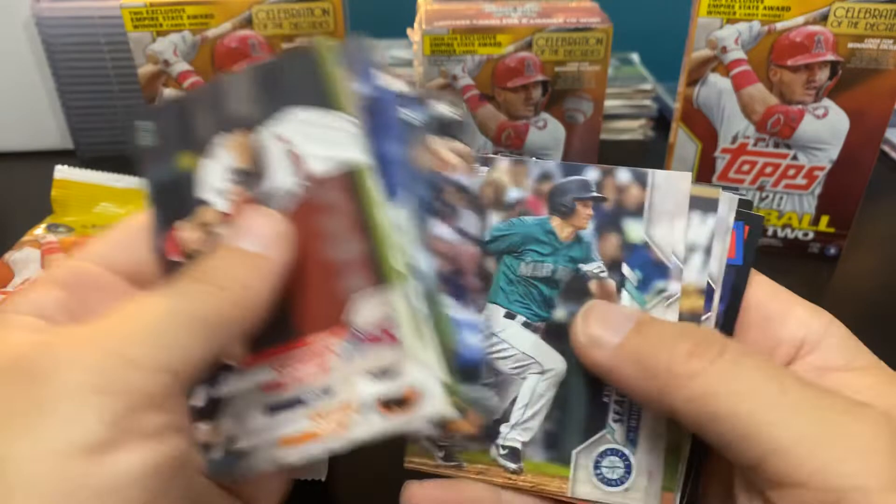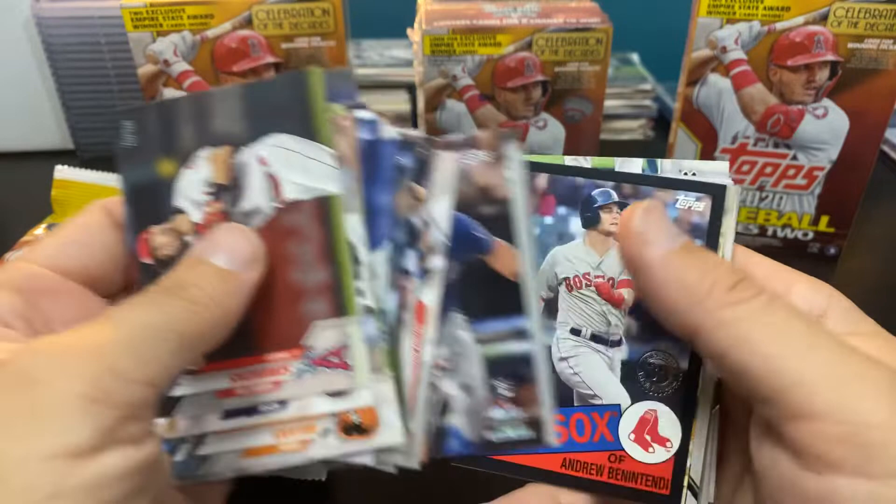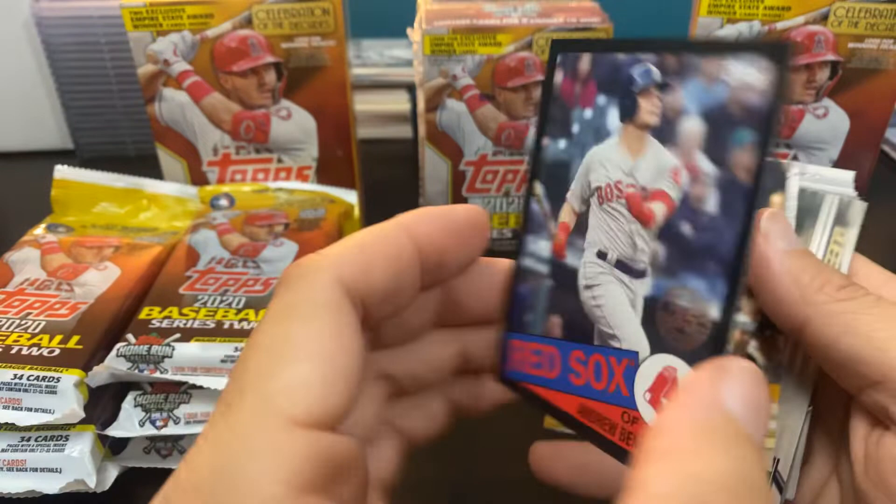Yamaguchi seems to be the most common rookie. There's the Kyle Tucker Future Stars. And now we're going to get down to our good stuff. No disrespect. We got a black in the first pack — it is a Benintendi. Numbered 2/299. So a nice hit right off the bat.